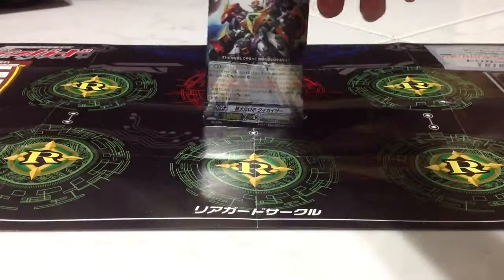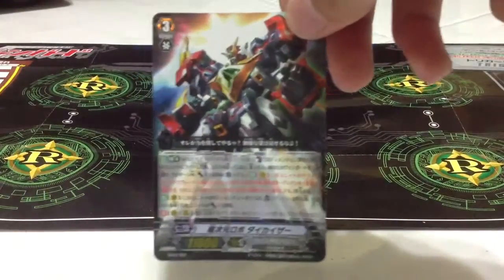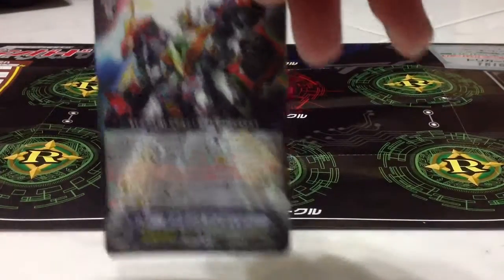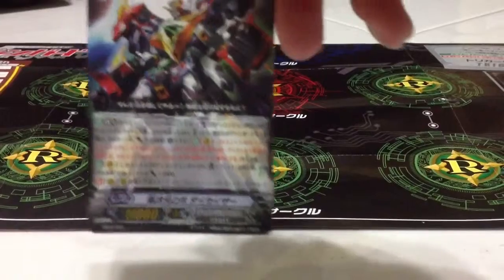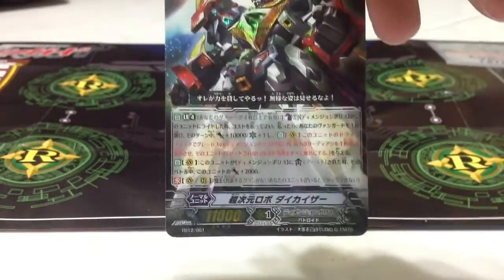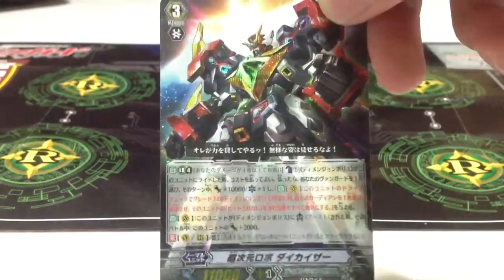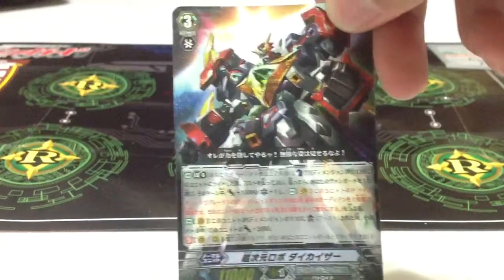First, Die Kaiser — break ride skill. When Dimension rides on this, Counter Blast 1: the Vanguard gets plus 10k, 1 crit, and gains a skill. When you drive check a Grade 3, you can retire one of your opponent's units in the Guardian Circle.